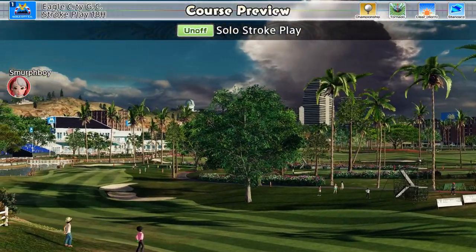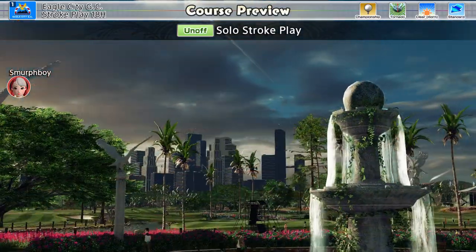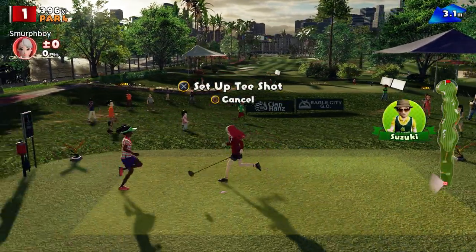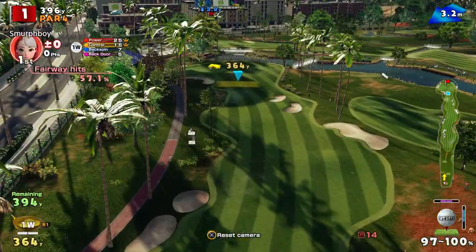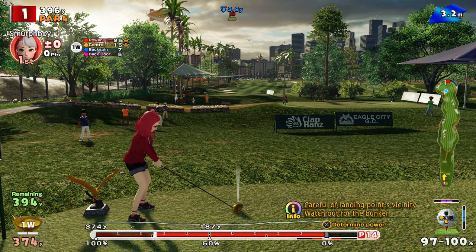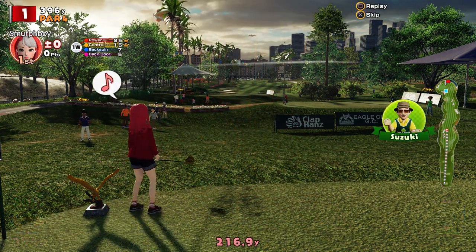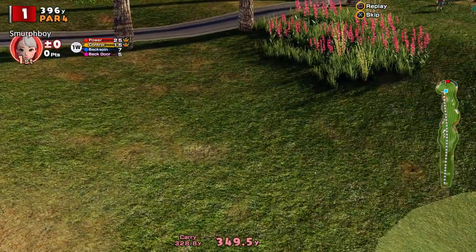Welcome back everybody to more Everybody's Golf on PlayStation 4. Finishing off all of the possible rounds on Eagle City: 18 holes, Championship Tees, Tornado Cups. This is the last one I have not set a score for, so we're going to give it a go today. Tornado Cups means we should get some opportunities to get some decent scores.